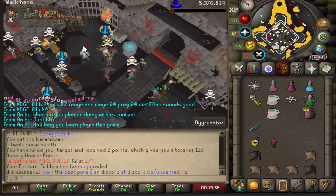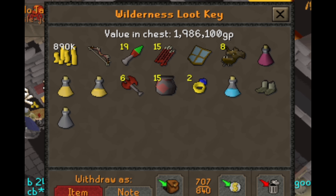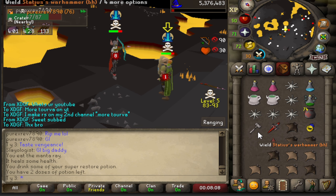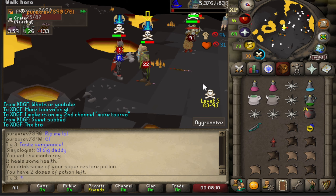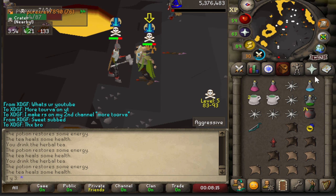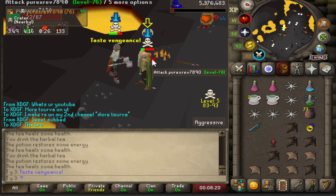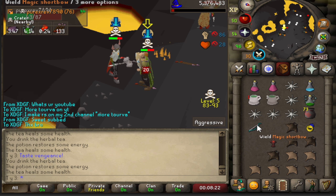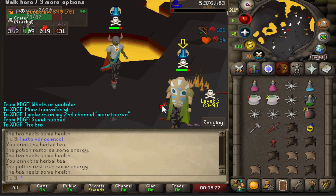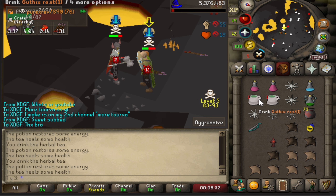That was a pretty long fight. Borders with rune kite shields — they be kind of hard to hit. 1.9 million — see you next time.